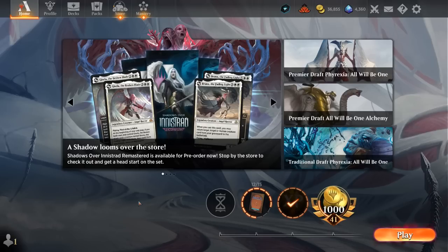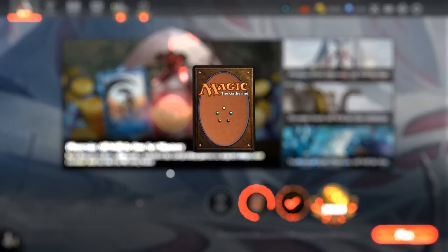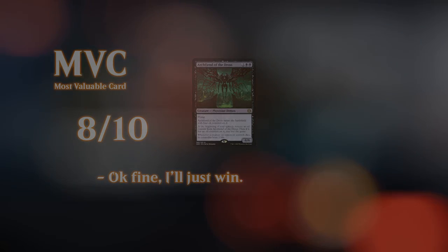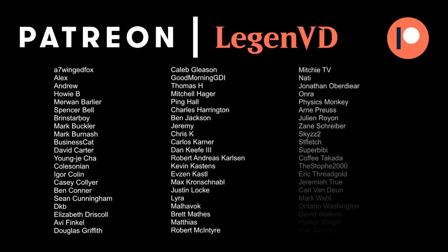Overall, what do we think of this Grixis Demons deck? It's probably a fine deck even without the Handoff — we can win a lot of games with Archfiend backed up by removal. We've got a solid core of Grixis cards like Harvester with Fable of the Mirror-Breaker, so those don't need a lot of help to be powerful. Pretty fun deck, though not the most competitive option. If you replaced some of the Fateful Handoff copies with just more removal and interaction, you'd probably have a pretty solid deck. Thanks for watching, hope you enjoyed, and as always, have a nice day. Thanks to all my patrons — you can become a patron yourself at patreon.com/legendvd.